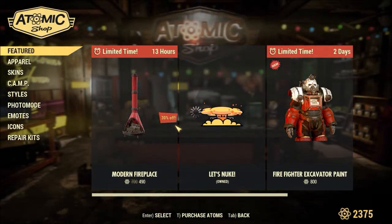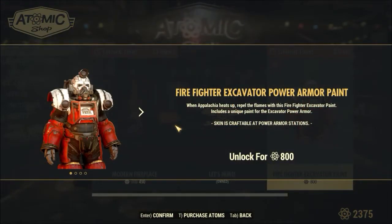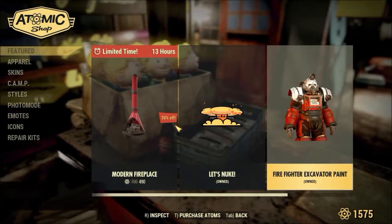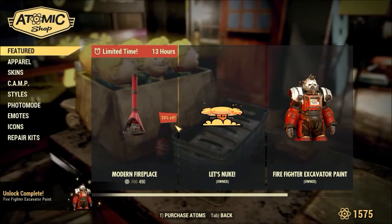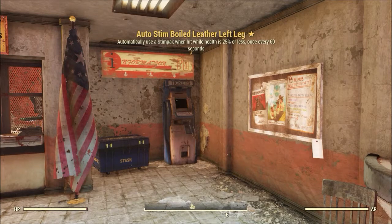And this is the atomic shop. I'm actually going to buy this — Jeff needs a nice coat of paint on his excavator armor. We're going to get this. Now when he puts on his power armor he'll basically be a fire truck.